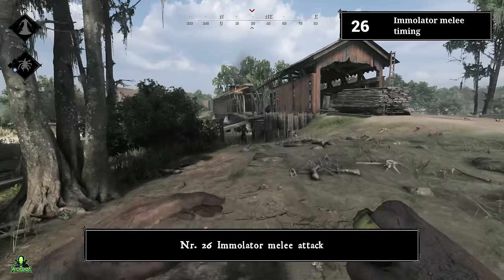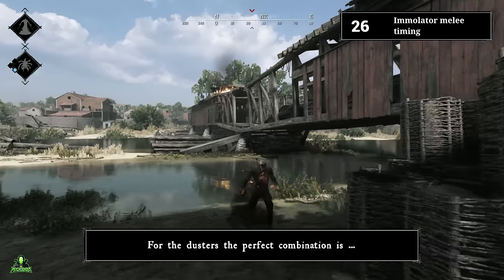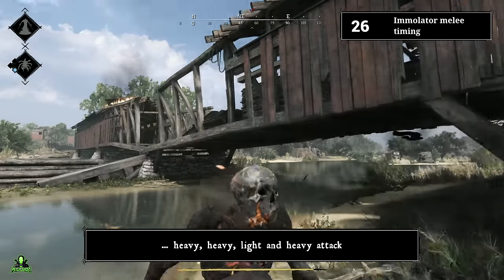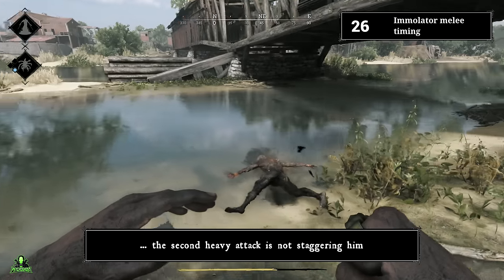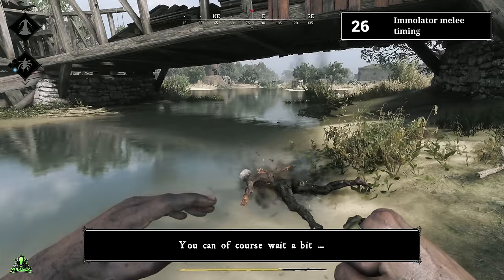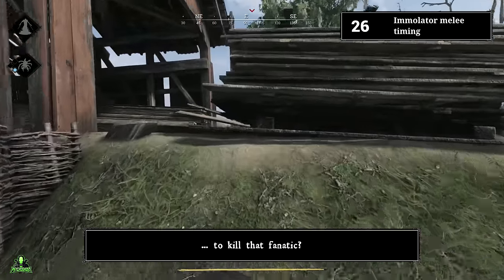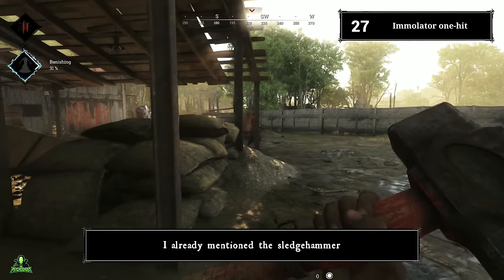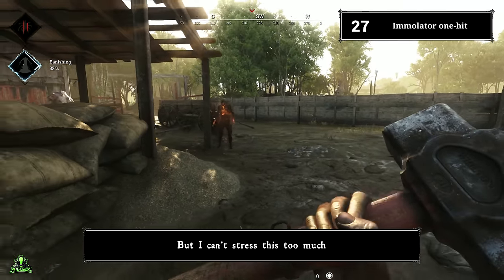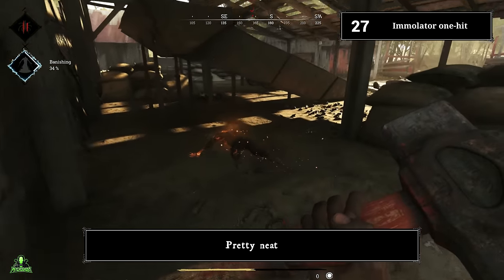Number twenty-six: immolator melee attack timing. The timing for melee attacks is crucial against immolators. For the dusters, the perfect combination is heavy, heavy, light, and heavy attack. If you attack as fast as possible, the second heavy attack is not staggering. Number twenty-seven: immolator one-hit. The charged sledgehammer one-hits immolators — pretty neat.